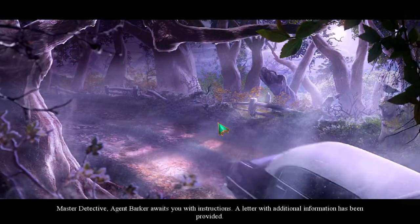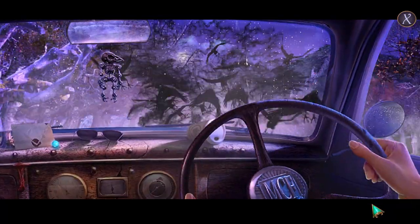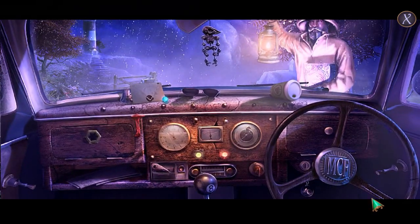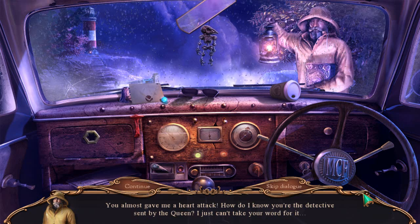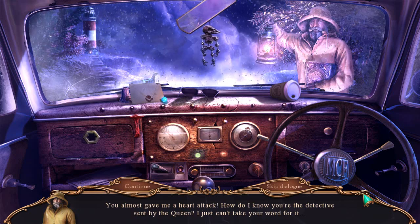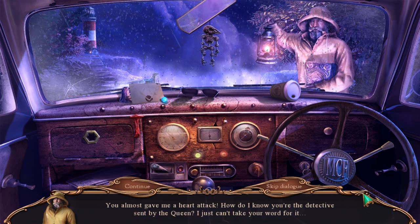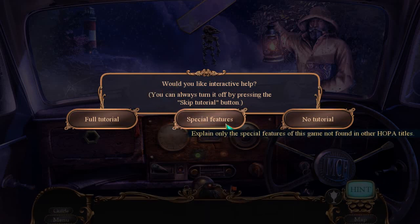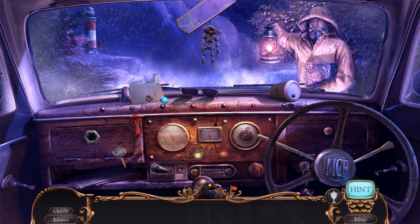Master Detective Agent Bunker awaits you with instructions. A letter with additional information has been provided. You can't take my word for it? Maybe I have a Mystery Case Files detective badge that I can perhaps show you. I think we are going to go ahead and snag some special features. You need to find your badge and identify yourself.